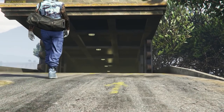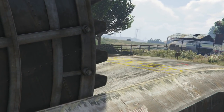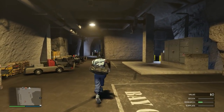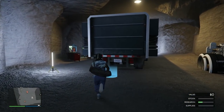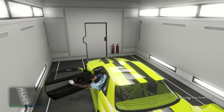Once you get to the bunker, run inside. You need your MOC with personal vehicle storage and the Elegy Retro Custom that you want to dupe inside the MOC. If you can't drive the Retro inside your MOC, it's because you have the weapon and vehicle workshop — you need to switch it to personal vehicle storage. Go to the Warstock page on the internet and renovate your MOC.